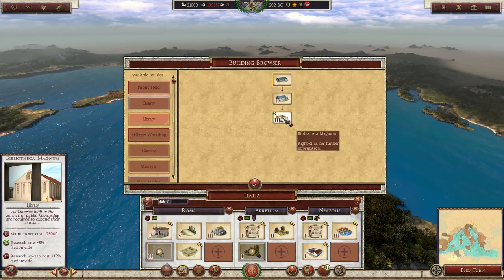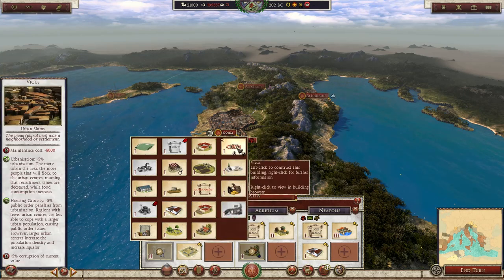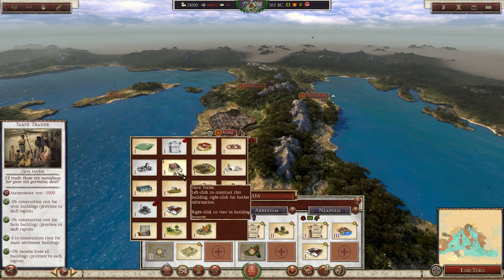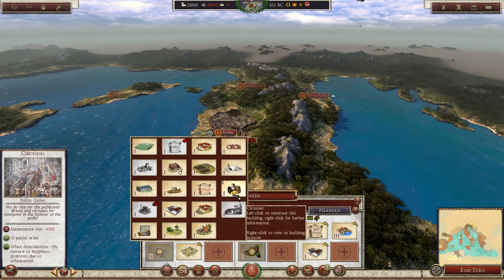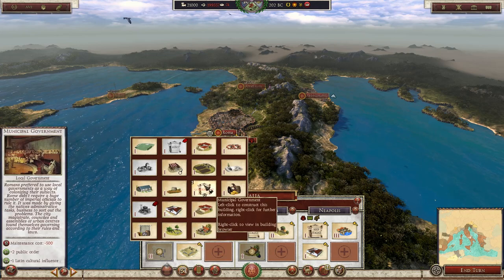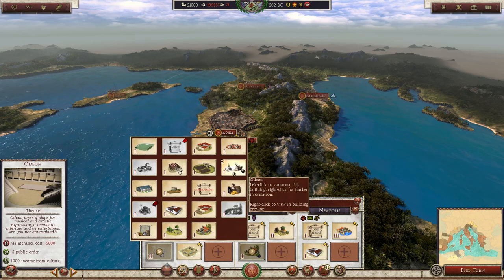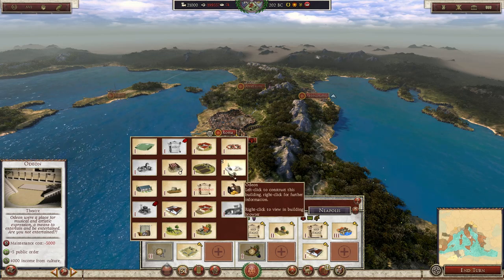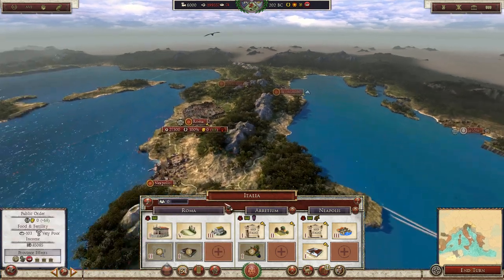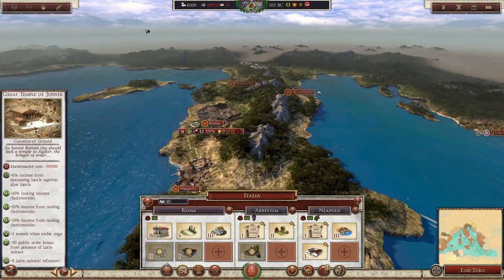We could build buildings which improve our research rate, which could be great to pass these laws a bit quicker. But straight away we either need to build stuff to make the peasants happy or to improve tax buildings. A slave trader could be great, reducing the amount slaves cost. I think the first thing we're going to build is probably this government building right here. Actually, maybe a forum would be a good idea — or maybe something to make the plebs happy, since this does produce a nice amount of money. A forum in Rome would be good.